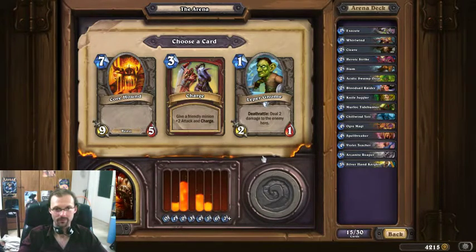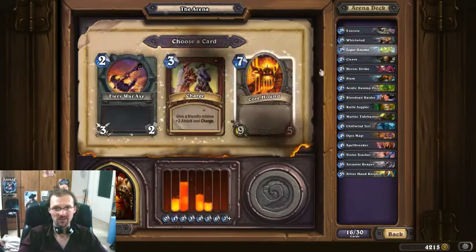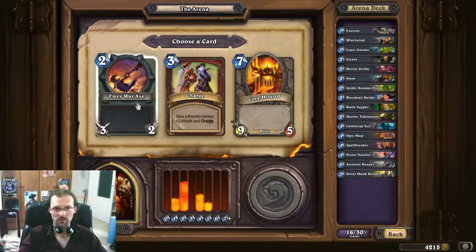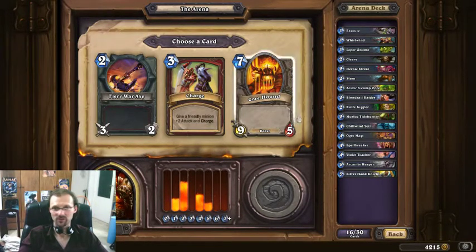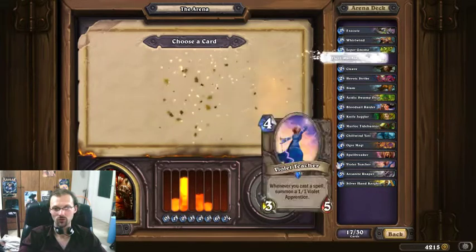I don't like the Core Hound — it's too weak for 7 mana. I'll go with the Leper Gnome, even though it doesn't really fit the deck. And the best 2-drop in the Warrior deck — you want to drop it after your opponent plays a 3/2 or 2/3 or something, and just kill it off the bat. It's almost always a 2-for-1 and a big tempo swing. Real no-brainer here. I really need 3-drops.